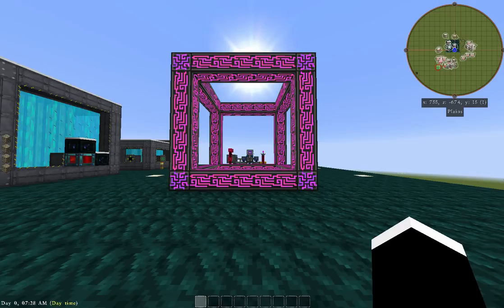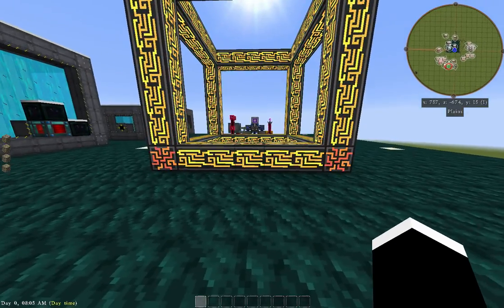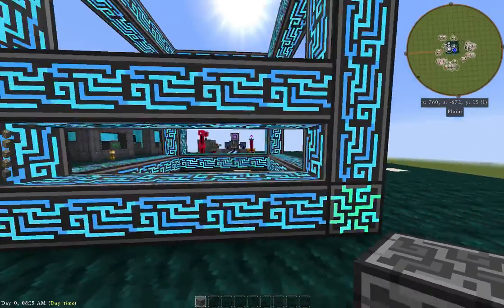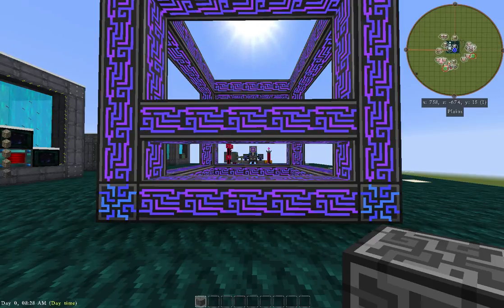Hello everybody, it's Beat 2 and we're going to tackle probably the biggest hurdle you'll face in Applied Energistics 2: co-processing units, crafting units, crafting monitors, molecular assemblers — a bunch of crazy stuff. This is where you really start to see how powerful AE2 is. We're going to kind of breeze through the setup. I'm going to use creative mode to make it seem extremely easy — trust me there are a lot of materials required. You can find them all in NEI.